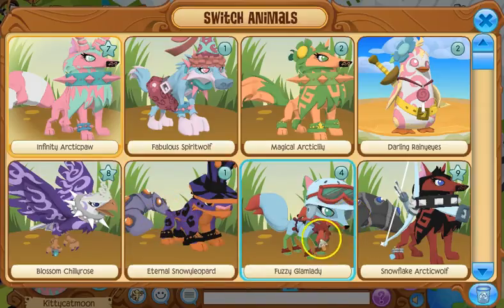Next is my fox, Fuzzy Glam Lady, and yes I changed her look — I got bored. It took me a little while to get these red elf bracelets. I feel like they're common but they're not. My favorite thing on this look is of course the snowboarding helmet. I love this look so much — I was going to change it to my main look but that's definitely not happening.